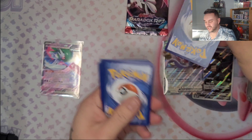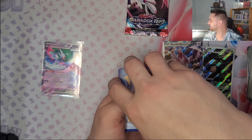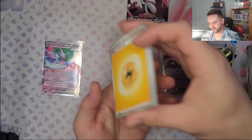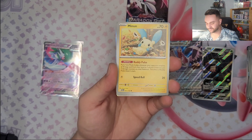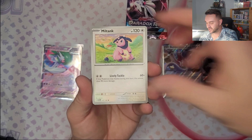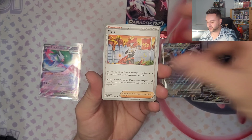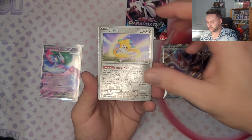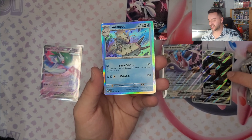Three pulls in one ETB box would be fun! Wifey is going with Grass, I'm gonna go with Water - Electric wins! The artwork on this set is just beautiful! We got Brute Bonnet, Ancient card, Jirachi Reverse, and to finish, Calyrex Pod!